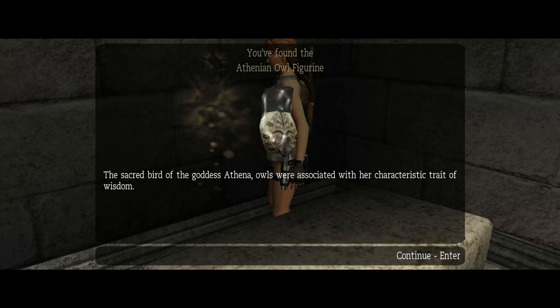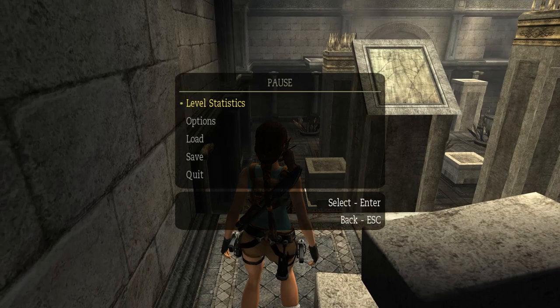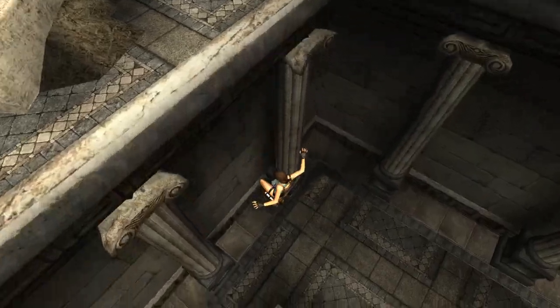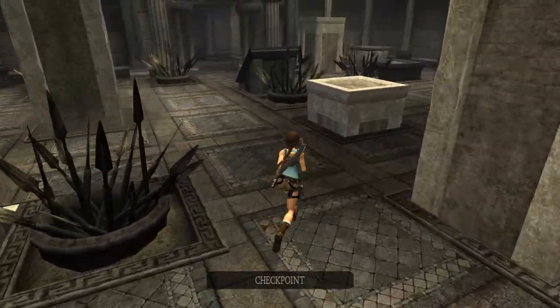Athenian owl figurine — sacred bird of the goddess Athena. Owls were associated with her characteristic trait of wisdom. Indeed. And that's that. That's all those secrets — actually, all the secrets. In this case it was not so much about finding them, but about reaching them.